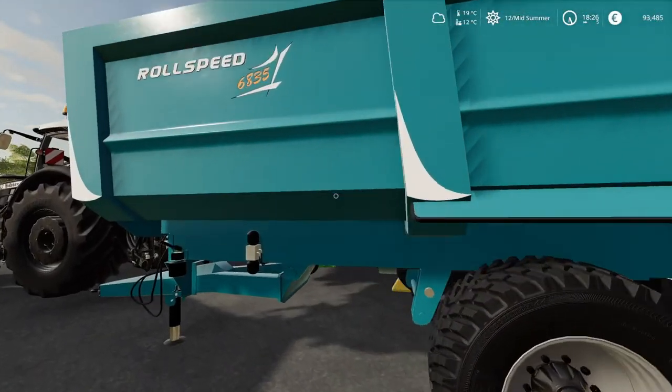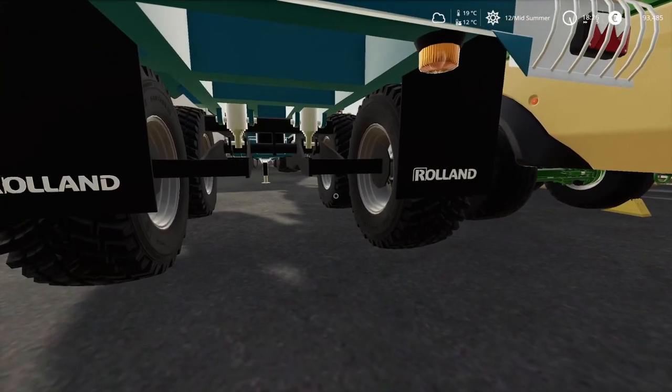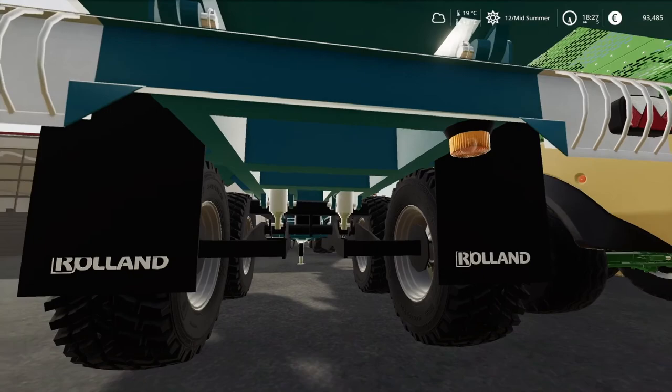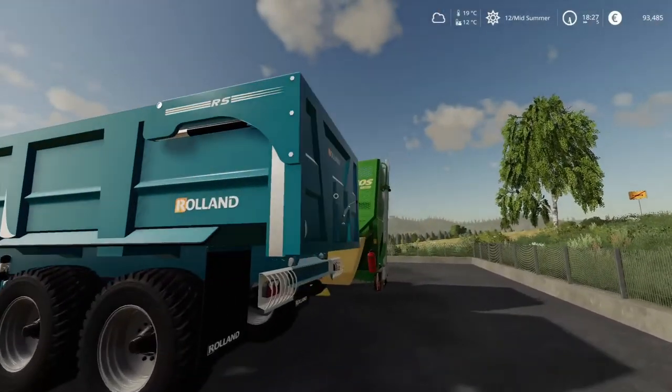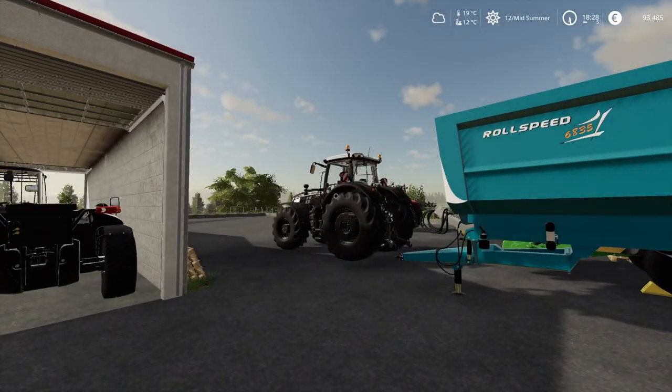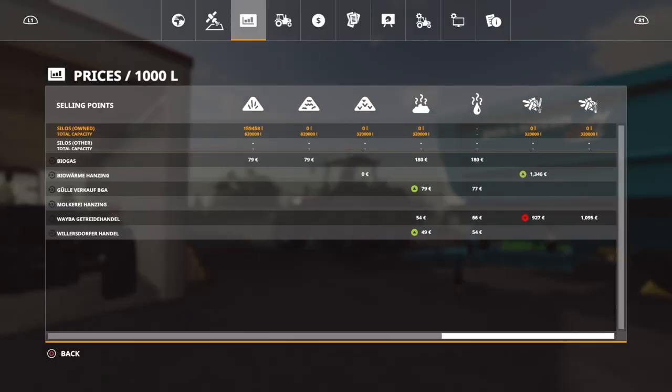I also got the roll-on trailer — roll speed 68-35. This trailer has a trick up its sleeve: the front end lifts up, making it basically an organ wagon. But I think we are just going to sell the pellets straight away. On this map there's a nice price for pellets, and it comes standard with the map. Without installing the pellet factory it would probably be around 2500 or so, but we're just going to make it in bulk.